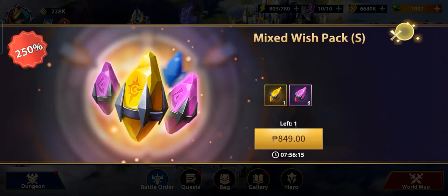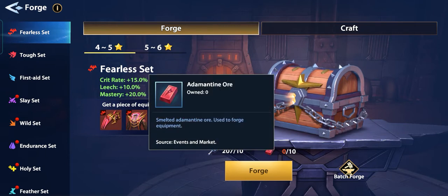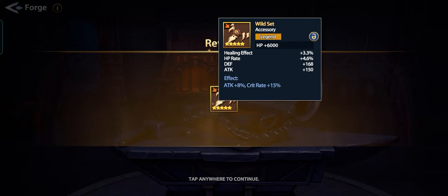Let's craft something. What I'd like is actually the Fearless set, but we don't have any more red adamantin ore, so we'll just go with the Wild set. Let's start with a five-to-six star craft. Healing effect, HP rate, death attack — not that good, but we'll take it. It's still a five-star legendary.